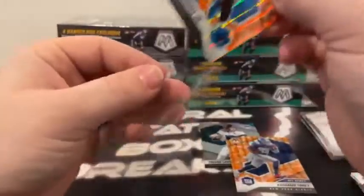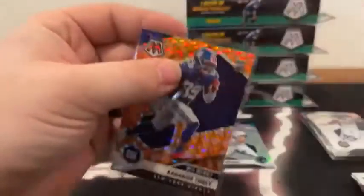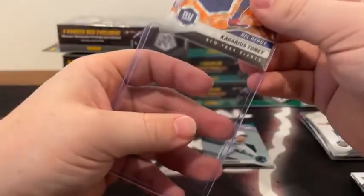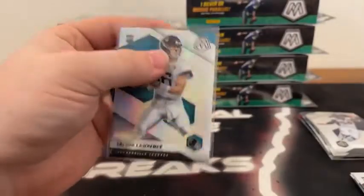We'll sleeve and top load a couple of these. We've got the Orange Reactive rookie card of Terrace Marshall Jr. for the Carolina Panthers, the Orange Reactive debut of Kadarius Toney for the New York Giants, and we've also got the Silver Prism variation of Trevor Lawrence for the Jacksonville Jaguars. We'll sleeve and top load.